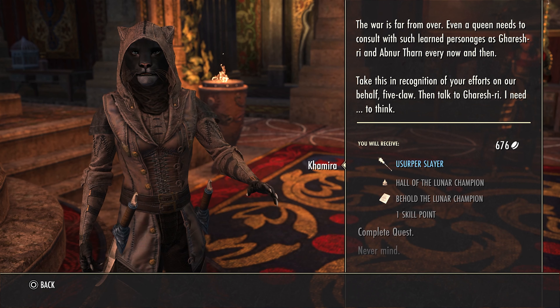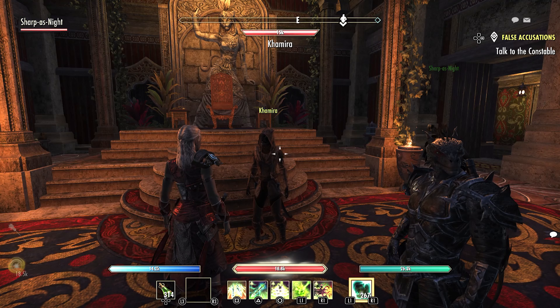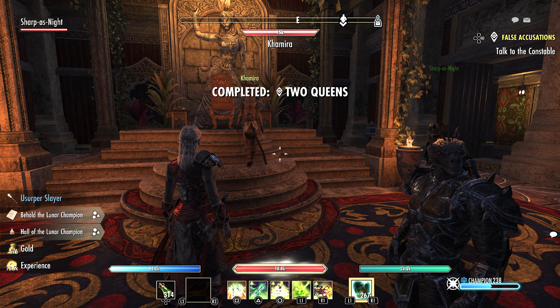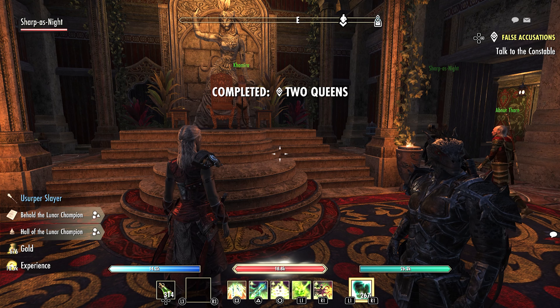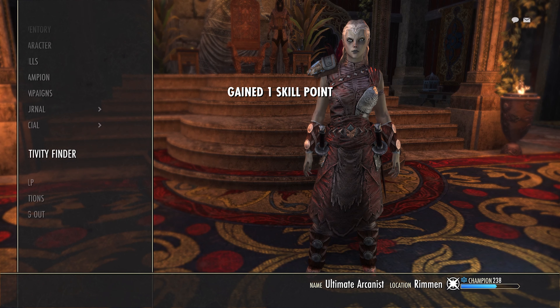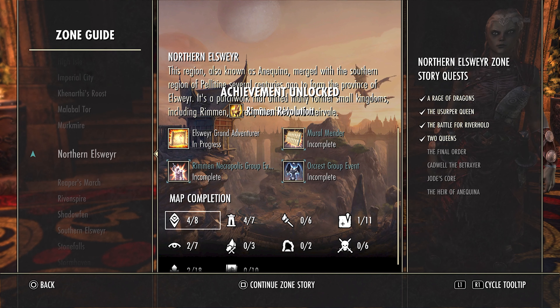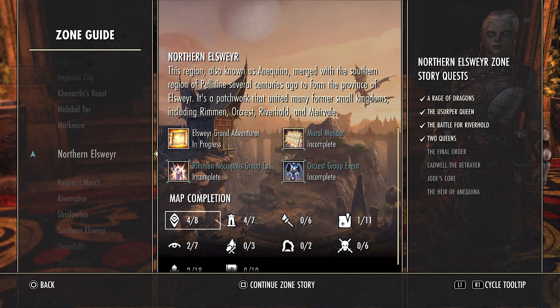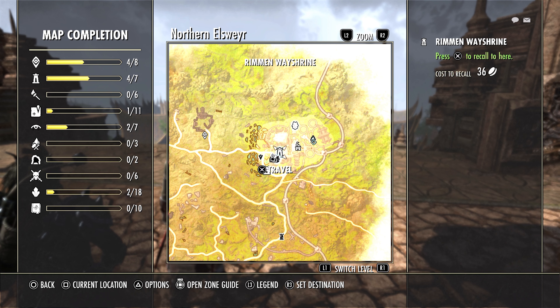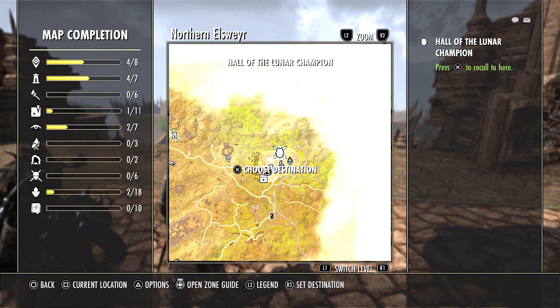To get the Hall of the Lunar Champion notable home, you have to complete the quest called Two Queens. This is going to give it to you and it's also going to give you your first tablet. If you want to find this quest, go into your activity finder zone guide — it's in Northern Airswire and it's a main story quest, the fourth quest. Hall of the Lunar Champion is located in Northern Airswire.